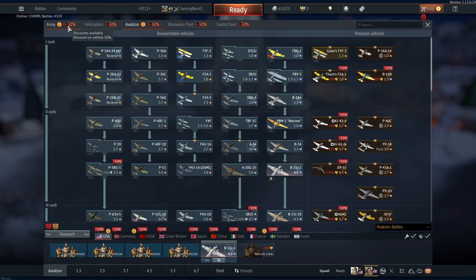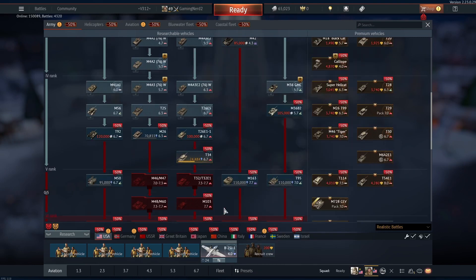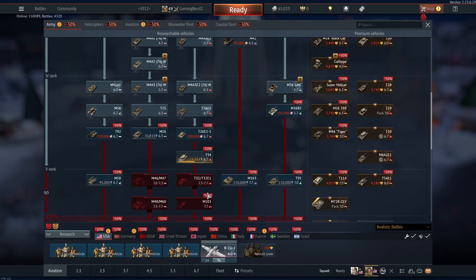In the tank tree we have all of rank one, all of rank two, most of rank three and most of rank four. Nothing in rank five, but we're getting close.